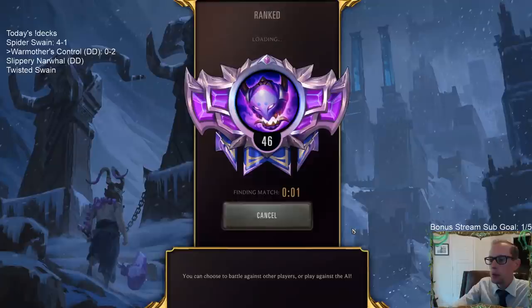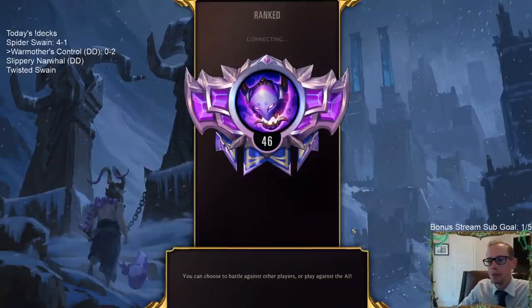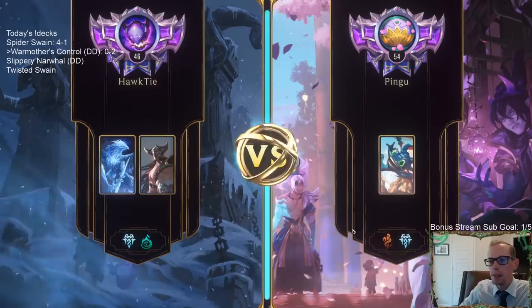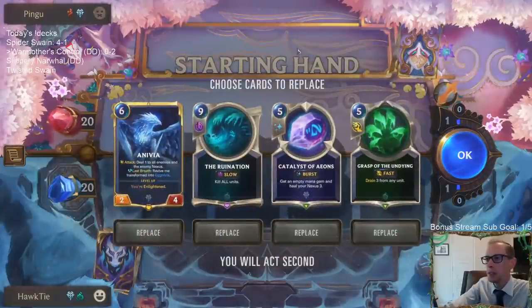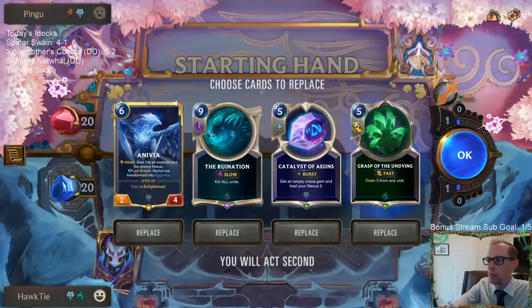Super, super slow War Mothers. Tough against the Puff Cap deck — that Puff Cap deck's not great against everything, but it is good against super slow decks, especially with the Freljord protection spells — Elixir of Iron and Fury of the North and stuff like that.